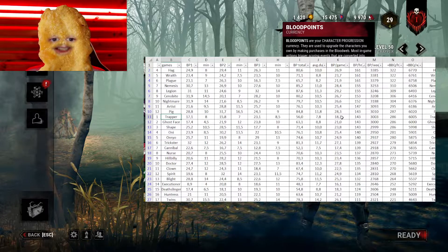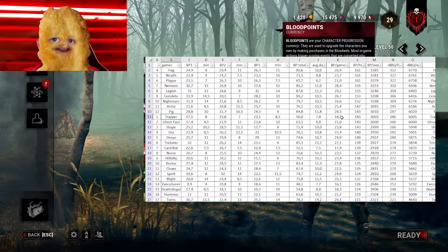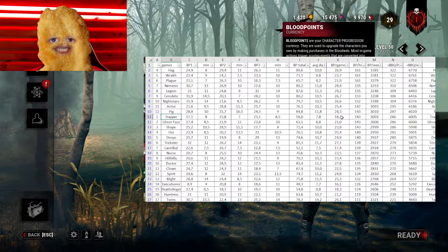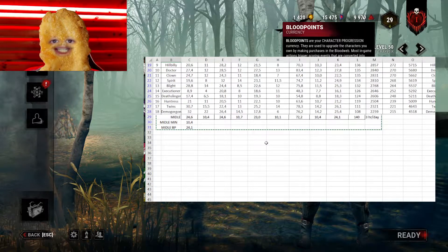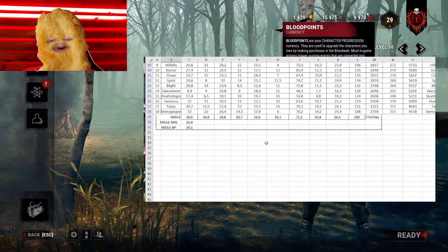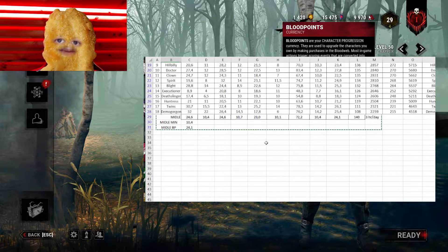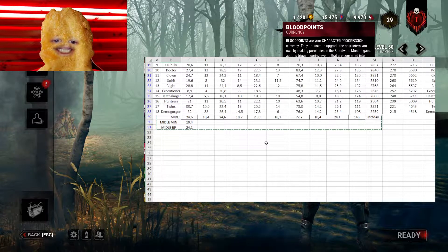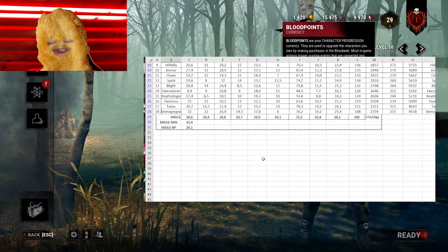The funny thing is that on Trapper you can use perks like Distressing to increase your blood points in the Deviousness category and get even more. My numbers show the average game duration across all games is 10 minutes, and average blood points per game is 24,000. So I need to find killers with the lowest possible game time and the highest possible blood points earned.